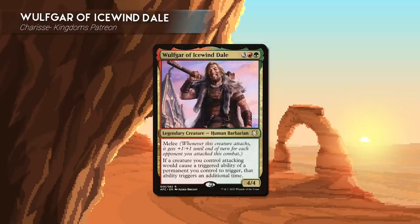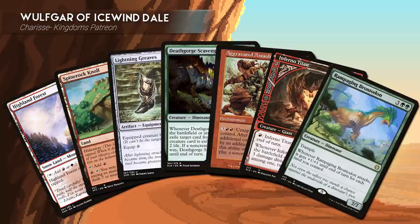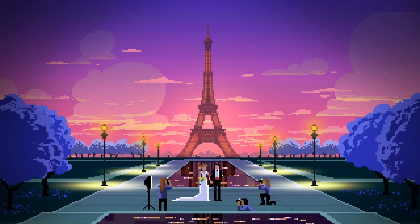Sharice, another one of our patrons, is playing Wolfgar of Icewindale. Wolfgar is a cool new unique commander that instead of doubling enter-the-battlefield effects, doubles attack triggers. This deck looks to take advantage of this early and late game, all while getting a lot of value and killing opponents. Sharice's starting hand includes Highland Forest, Spine Rock Knoll, Lightning Greaves, Death Gorge Scavenger, Aggravated Assault, Inferno Titan, and Rampaging Brontadon. Alright, let's play some EDH.